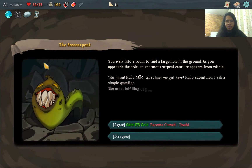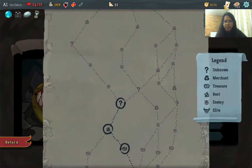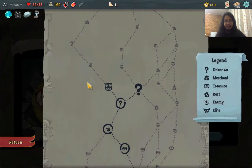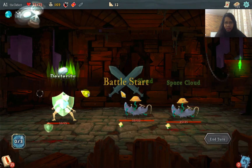Next room: the Serpent. It gives us gold but also an unplayable curse card. There's no shop nearby, so let's decline the curse card. We then choose our path: we can go with two more enemies for two additional guaranteed cards to choose from, or take a route with two campfires.